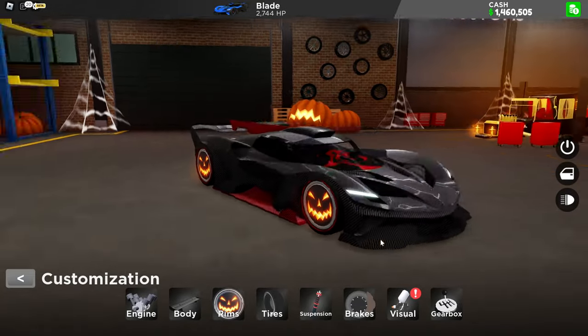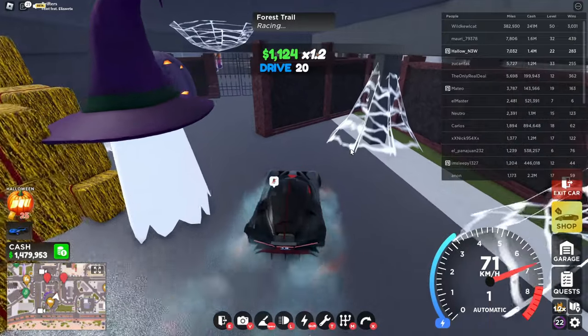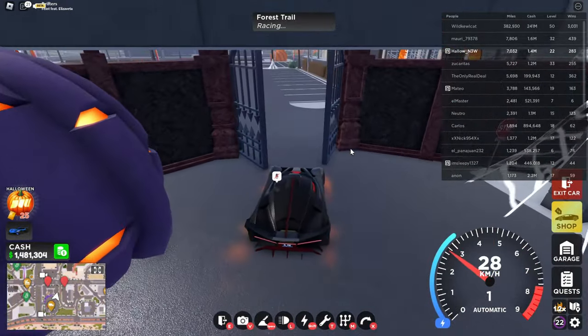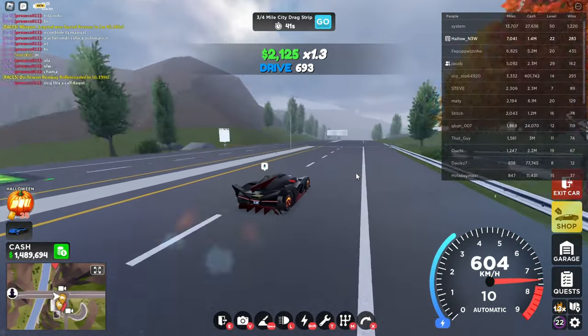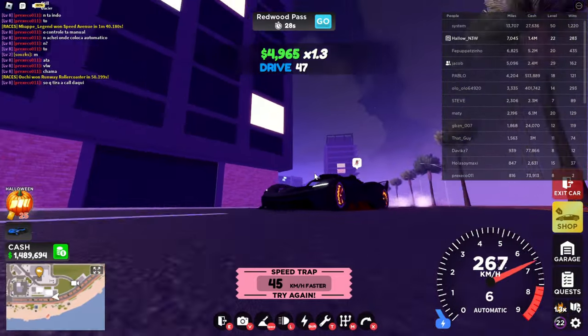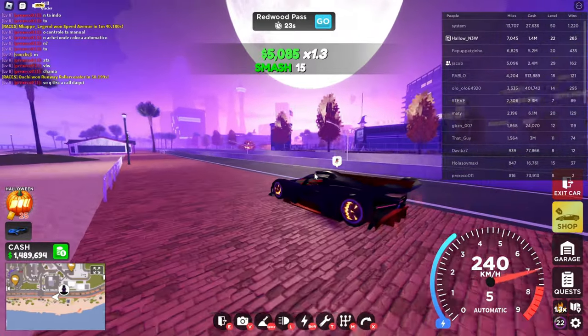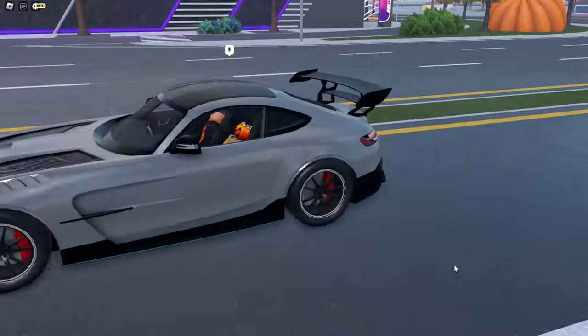Oh look at that — what is this? There you go, this is cool. It's a haunted house thing, they give a little effect, that's nice. Look, it's purple! Whoa, this is nice. This is the car from the starter pack.